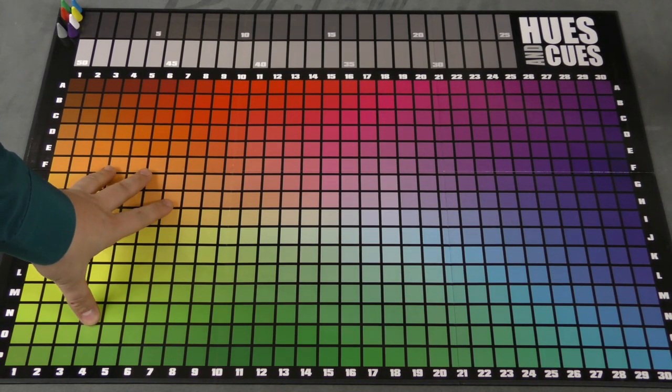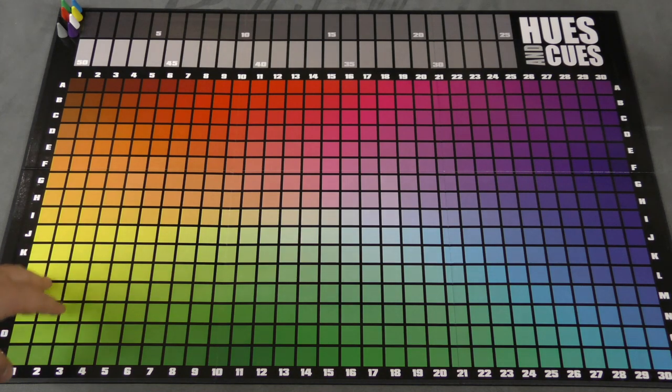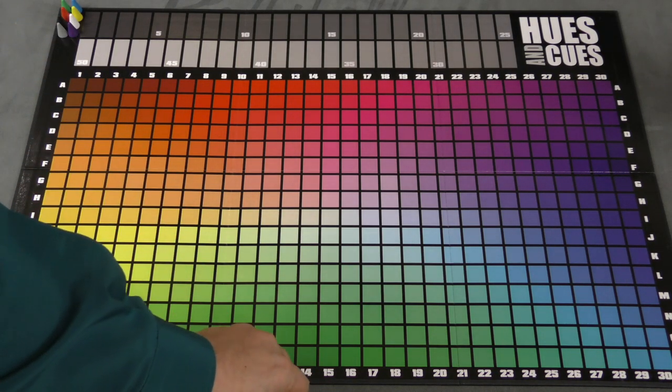This is the game here, with all these squares, hundreds of different colors, all with coordinates from A through P and 1 through 30. Each player has a piece up here for the scoring track, and you'll have two other pieces.